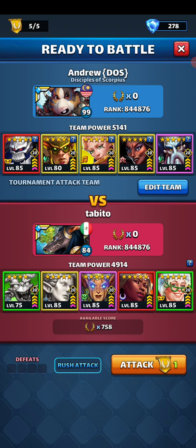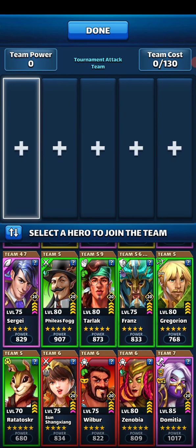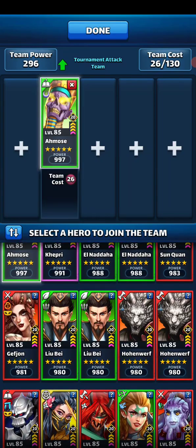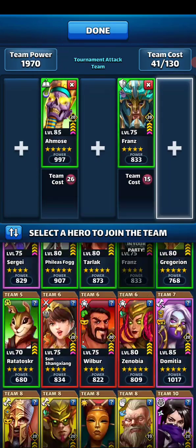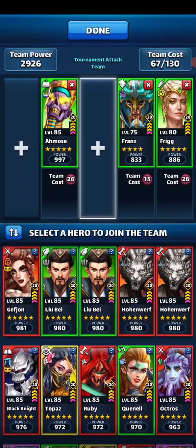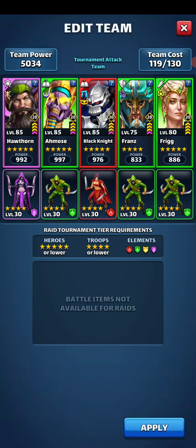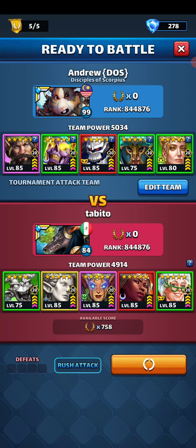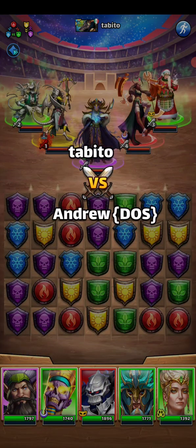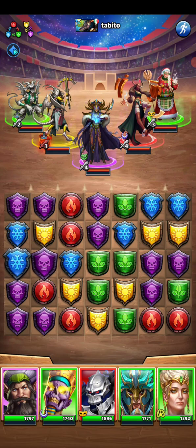Starting with good old Alfreaky. In the rush war last night I tried a new offense team and was pretty happy with how it went, so I'm going to use it here hoping for the same results. We use Hawton to negate Alfreak, Black Knight for the taunt and defense up, and then a team wipe package. Hathor is not emblemed, so we're off to a good start.